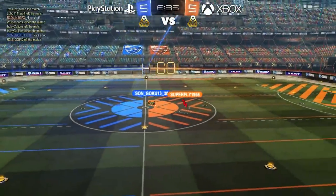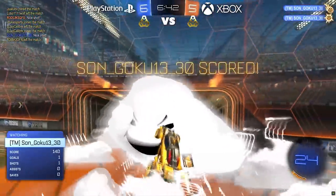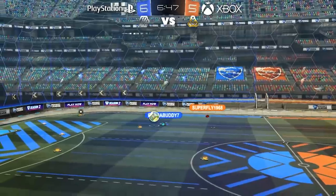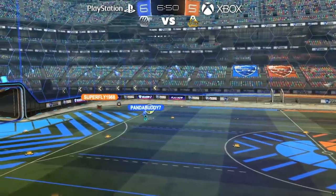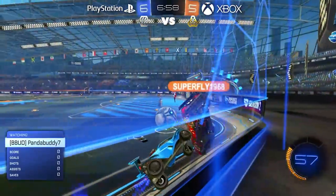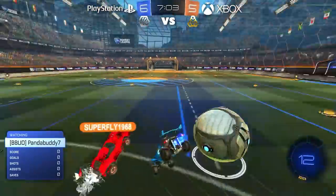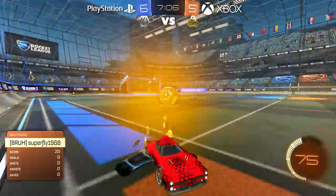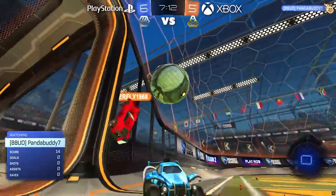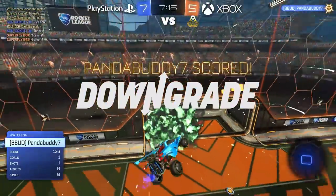Gold versus Gold. Superfly1968 — I wonder when he was born, is this guy 50 years old? He's in a tough spot. PlayStation Gold takes advantage — PlayStation is now down to Silver. Silver versus Gold. Gold couldn't quite make contact on that shot. They're vying for power in the corner — the Gold misses again. The Silver misses now. What a thrilling matchup — it's like it gets more exciting the lower we go. What a move by the Silver, but he can't finish. He rolls it up the side, the Gold misses, and the Silver's got an open net. The final downgrade — we're down to Bronze.